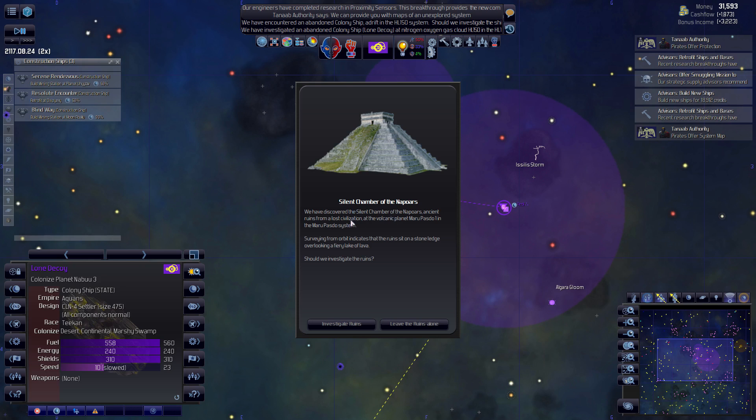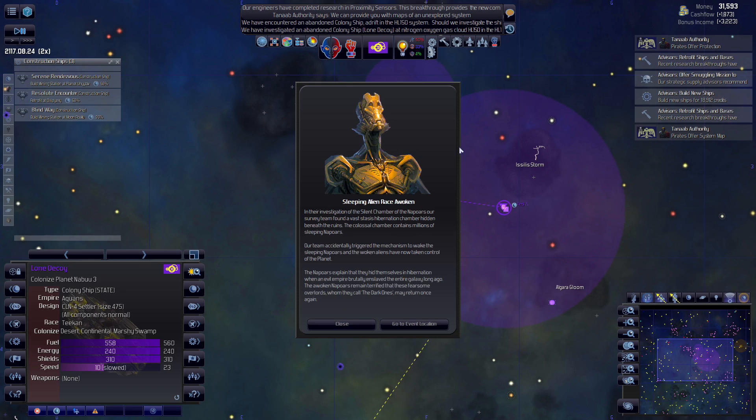Investigate the ruins - the silent chamber of the Nippors. Sleeping alien race awakened. In their investigation of the silent chamber of the Nippors, our survey team found a vast stasis hibernation chamber hidden beneath the ruins. The colossal chamber contains millions of sleeping Nippors. Our team accidentally triggered the mechanism to wake the sleeping Nippors, and the awoken aliens have now taken control of the planet. They explain that they hid themselves in hibernation when an evil empire brutally enslaved the entire galaxy long ago.